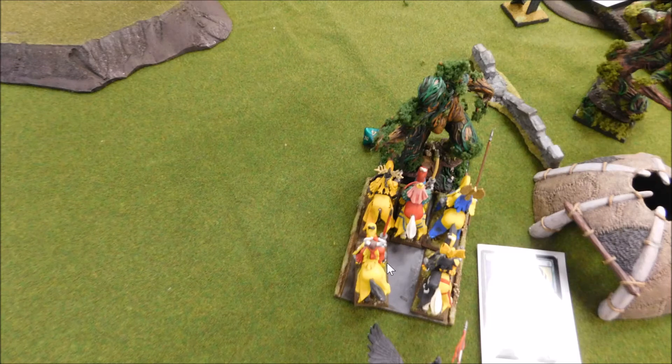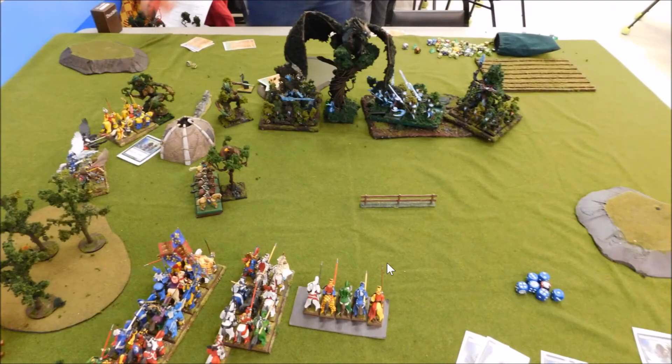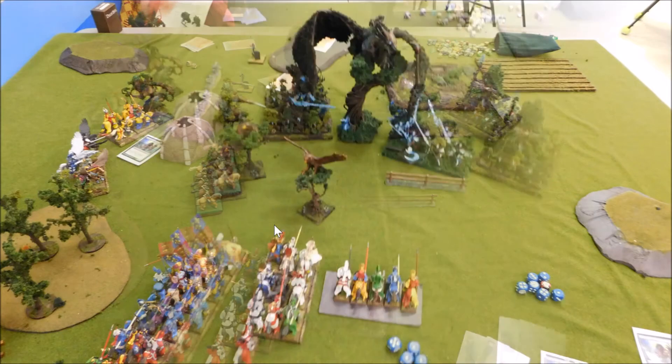I started throwing rocks at the Avatar of Nature and managed to put three wounds on him. Trebuchets are actually hitting this game, which is pretty impressive. The knights came in and did a wound. I had the plus-one-strength spell up — so your strength seven and I only got one wound through. Not great luck. The totemic summons has marched up pretty far. The yeoman did absolutely nothing to the eagle and we did nothing to each other.